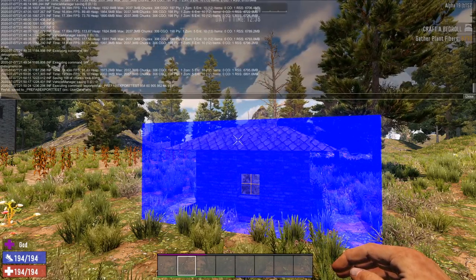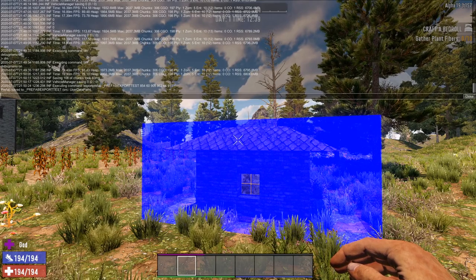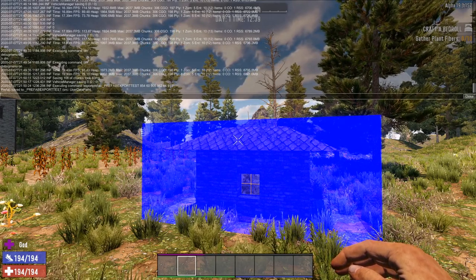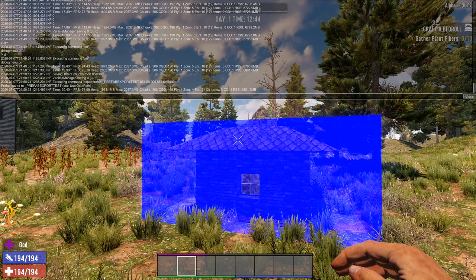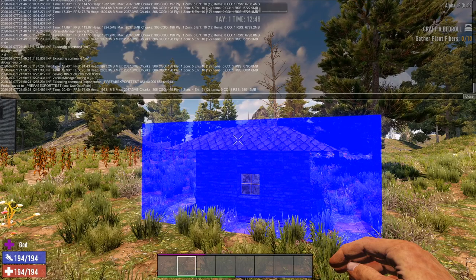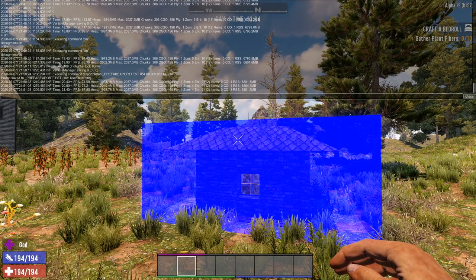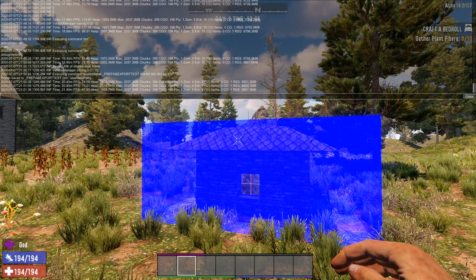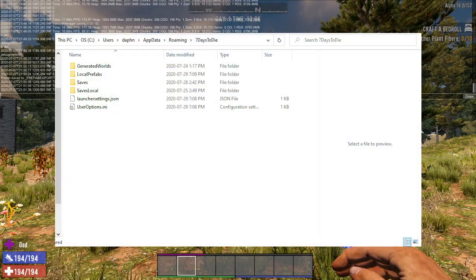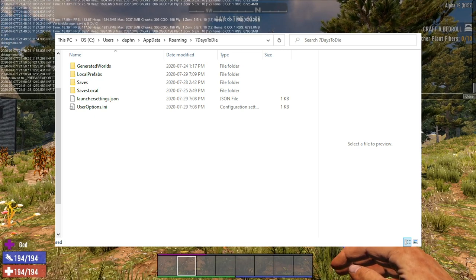So this is going to be saved inside your prefab folder within your Seven Days to Die installation. Actually, it's changed location since I last did this — it's going into your AppData folder in Roaming/Seven Days to Die. I can put a path on the screen or in the description. And there's a new folder called 'local prefabs' — that will have your prefab files.